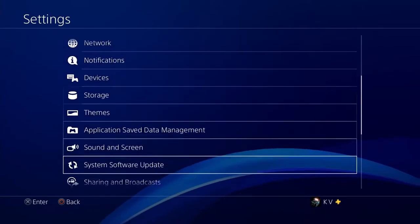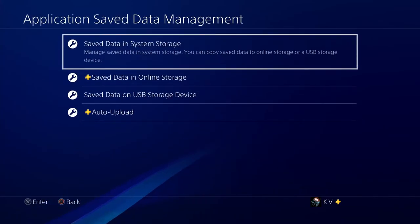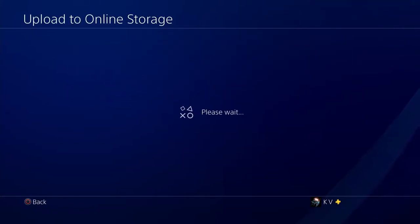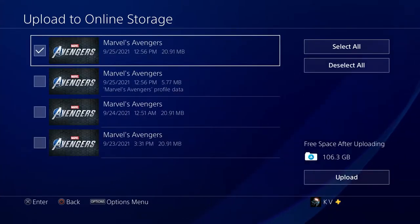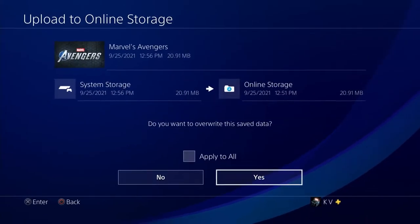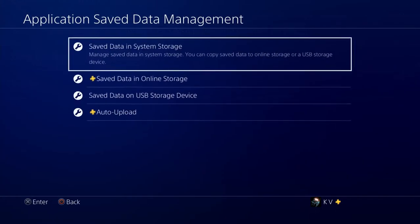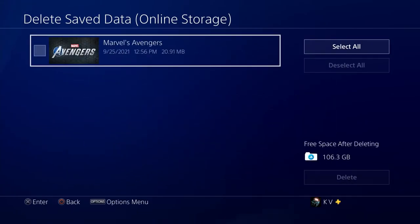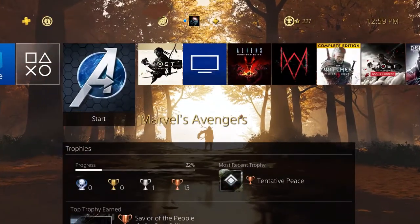You want to go to your save data, application save data. Close the game, take your save and upload it to the online storage. This is my save — I'm uploading it to the online storage. I just want to make sure there isn't like two files. Okay, it's in the online storage — I saved it, I backed up my save basically.